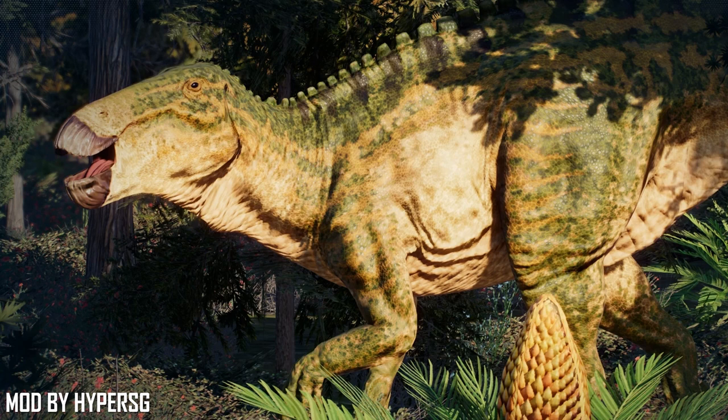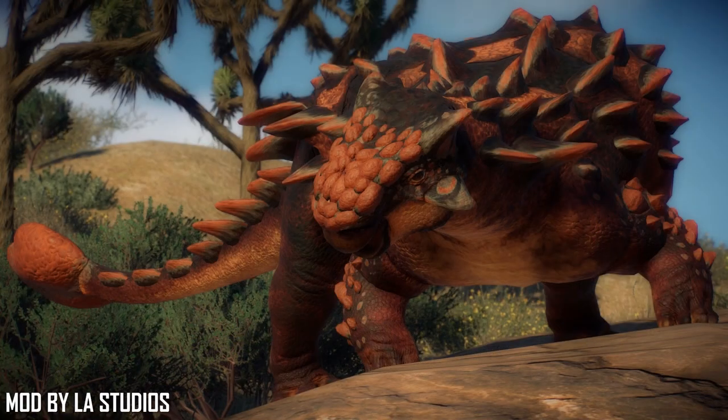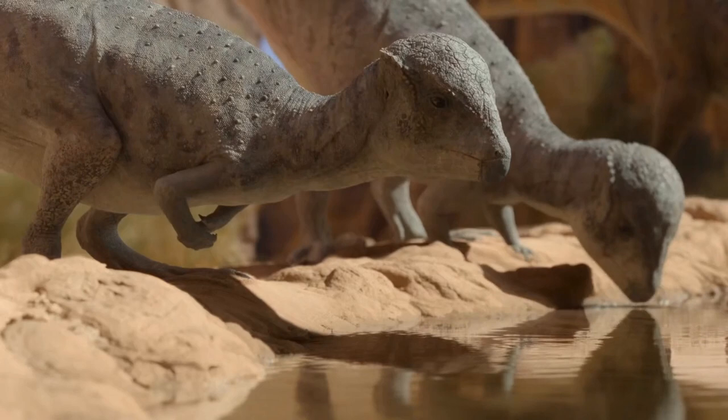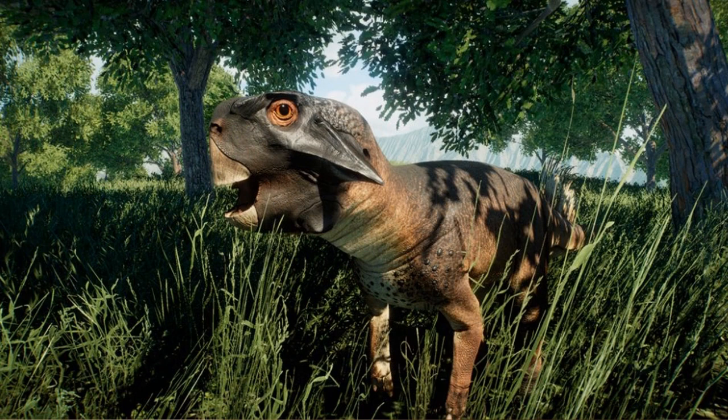Another titanic herbivore is Shantungosaurus, from Eastern Asia during the late Cretaceous — one of the largest hadrosaurs ever and slightly bigger than Edmontosaurus. This animal is known for potentially being a very difficult prey item, which we'll get to later. For the final dinosaur slot there's a lot to choose from: a larger Ceratopsian like Eotriceratops or Diabloceratops, an Ankylosaur like Tarchia, an Ornithomimosaur like Ornithomimus which could even be feathered, Prenocephale as another Pachycephalosaur, or small herbivores like Protoceratops and Psittacosaurus — all highly requested and any would be a welcome addition.